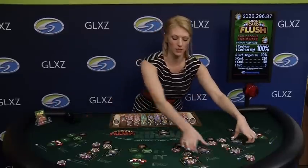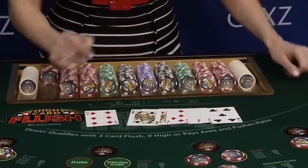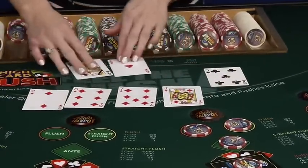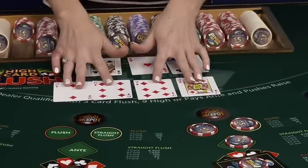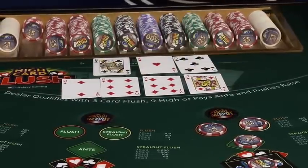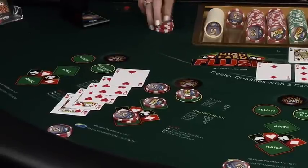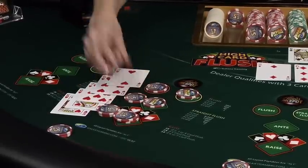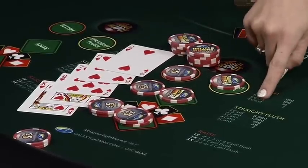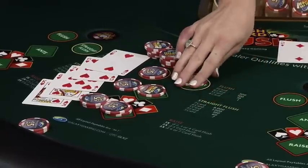The discards will be collected. Now the dealer will reveal their hand. I have a four card flush, jack high — this is a qualifying hand; it meets the rule of three card nine high or better. A five card flush beats a four card flush, so this player will receive even money on the ante and the raise for beating my hand. They get ten to one for a five card flush on the flush pay table, but they do not have a three card straight flush, so we will remove that bet.